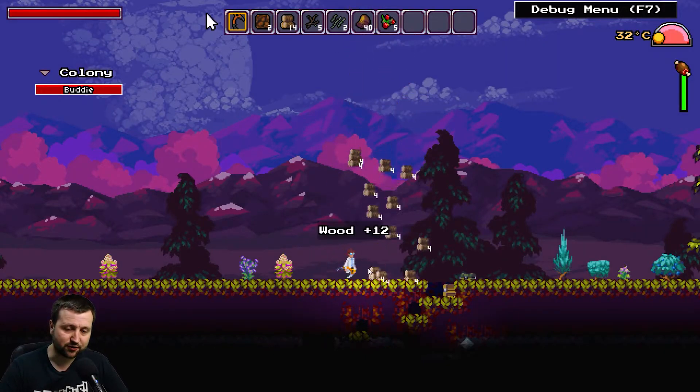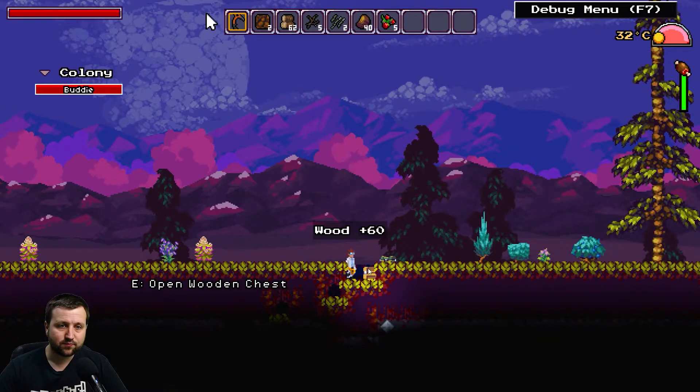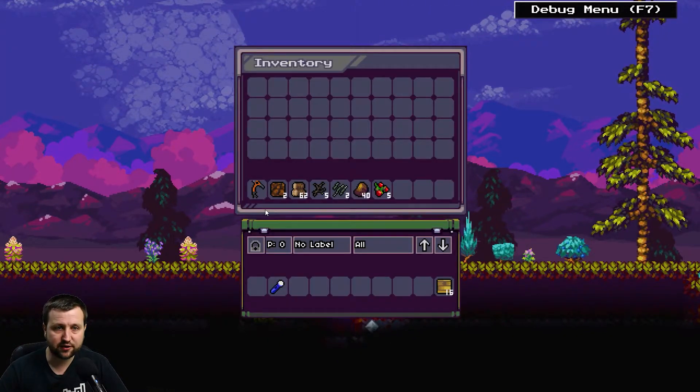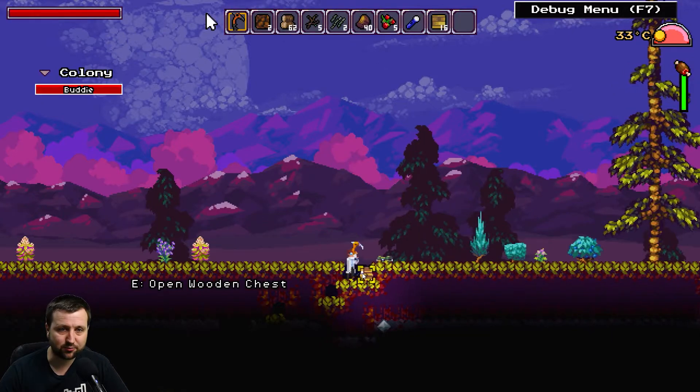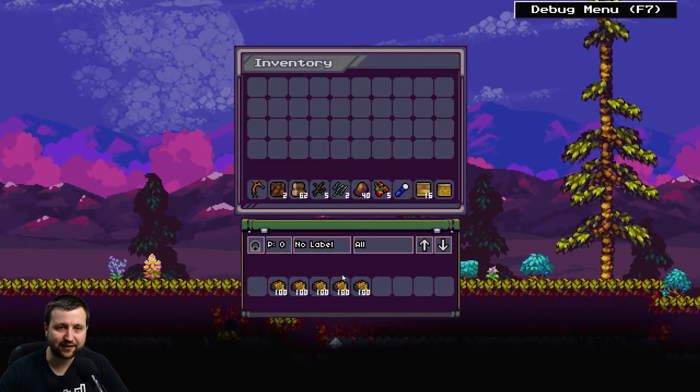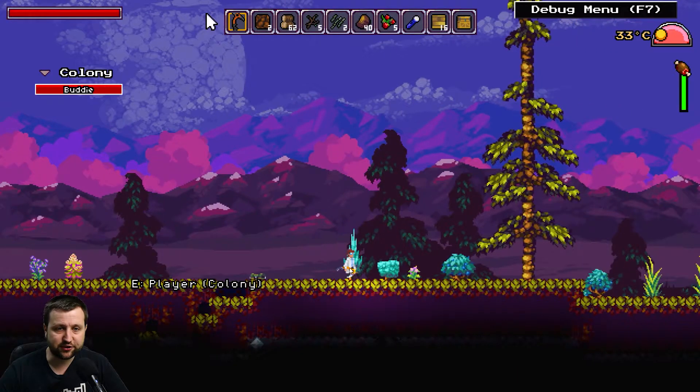You might have seen a little clip at the beginning — you do get attacked in your base, so there's a bit of base defense as well. We've got a flashlight and some walls here, so that saves me building some. We'll take the chest as well, why not. And there's a military cache here with a ton of ammo — we'll take all of it.